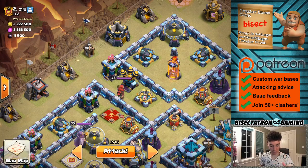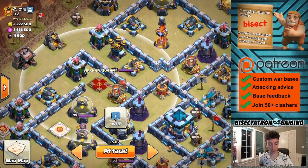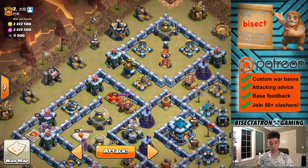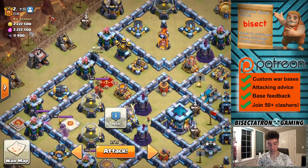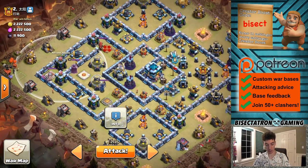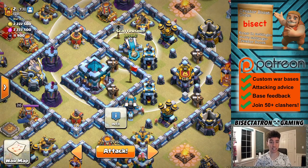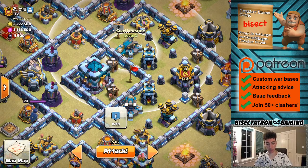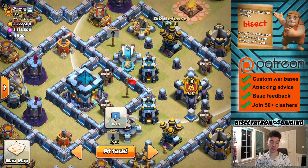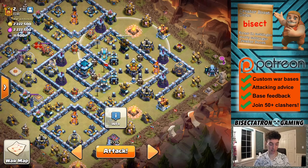I'm too cheap to buy the super goblins - not worth it for this type of war - so just some regular goblins there with a giant. I'm gonna drop an ice golem next. I don't want to drop the ice golem too soon because it'll just die right away to that high-level queen and all that DPS. So I'm gonna drop the giant, the goblins, then the ice golem, and the queen moves in to get the same type of value - hopefully the defensive queen and the air defense. Then it's gonna send in the dragons from nine o'clock. I thought about starting off with some zaps for the air defenses, but a freeze takes up the same amount of space - instead of using three lightning spells on each air defense, a freeze can freeze the scattershot, the expo, and the air defense.